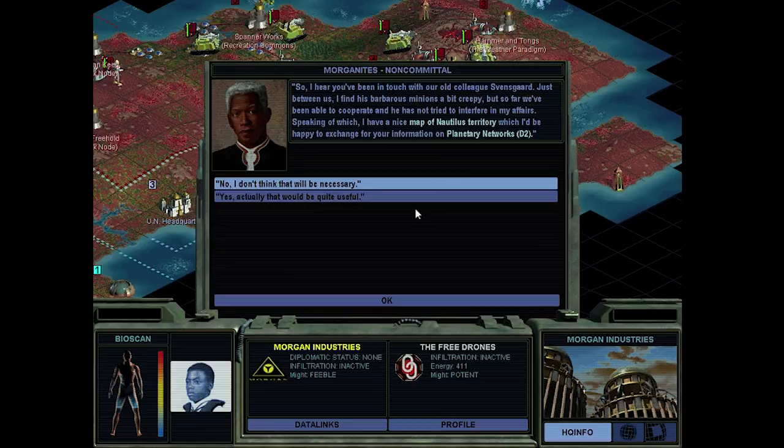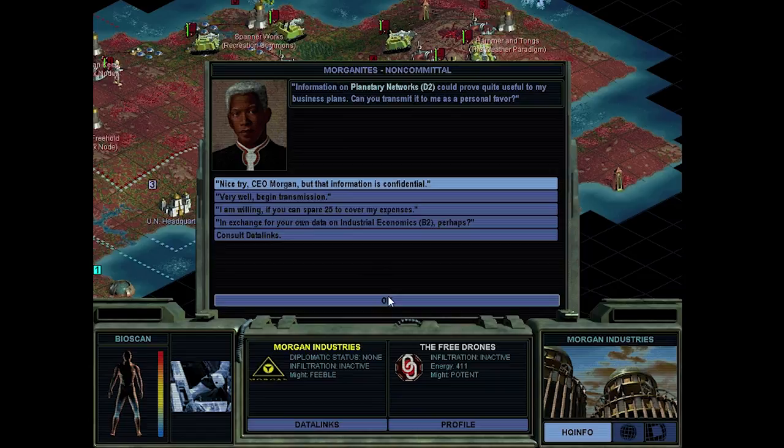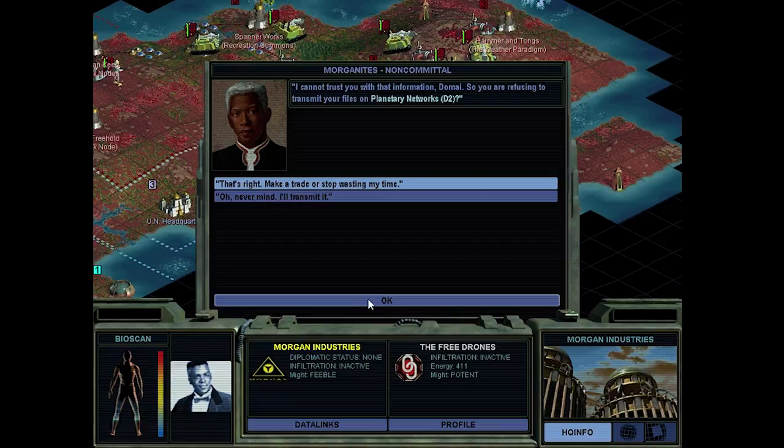He has a map, but he wants our tech - planetary networks. No thanks, I'm not interested. Nice try, but that information is confidential. If you give me a tech - industrial economics - I would accept that. Yeah, make a trade or stop wasting my time.